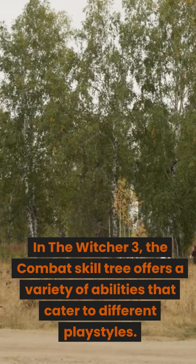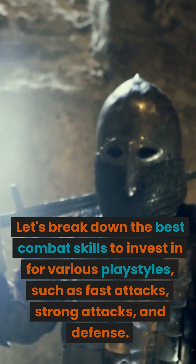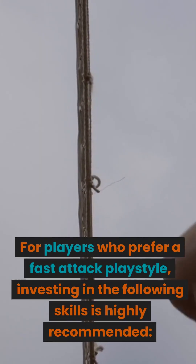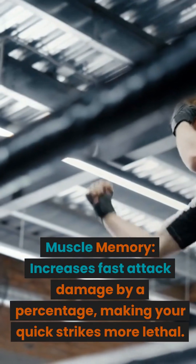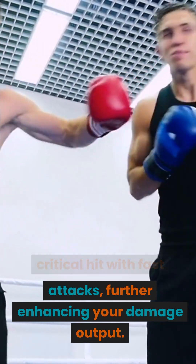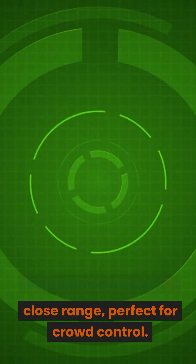In The Witcher 3, the combat skill tree offers a variety of abilities that cater to different playstyles. For players who prefer a fast attack playstyle, investing in the following skills is highly recommended. 1. Muscle Memory: increases fast attack damage by a percentage, making your quick strikes more lethal. 2. Precise Blows: increases the chance of landing a critical hit with fast attacks, further enhancing your damage output. 3. Whirl: unlocks a powerful spinning attack that can hit multiple enemies in close range, perfect for crowd control.